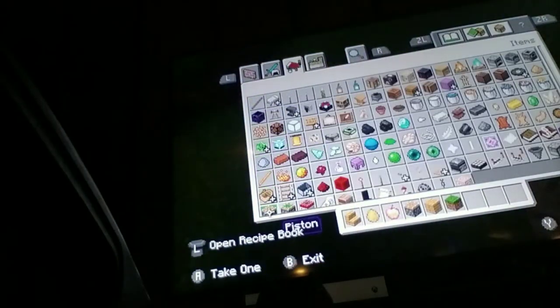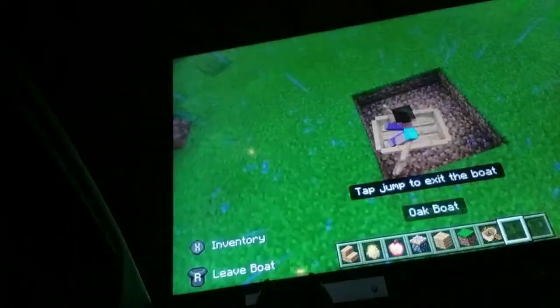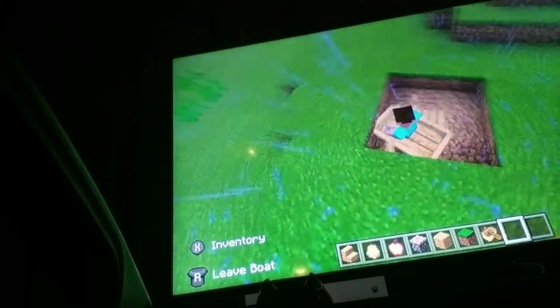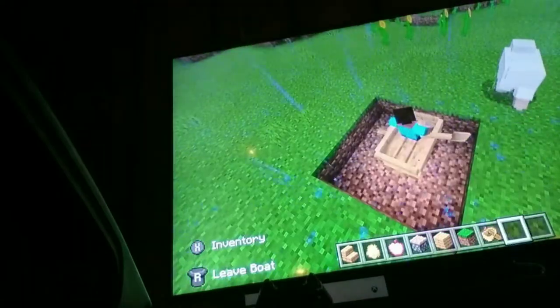I need a boat. Just put the boat right there. Now just try to put the boat in the middle. The boat is what you'll use — we'll be using a horse to sit on the boat.